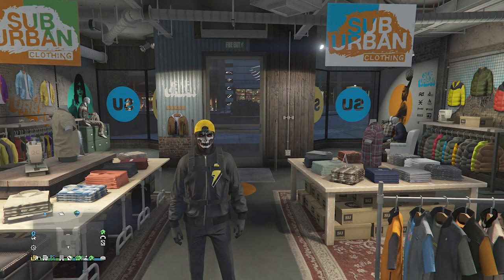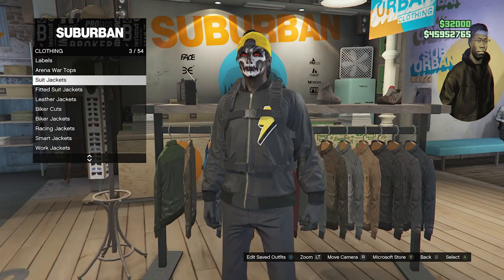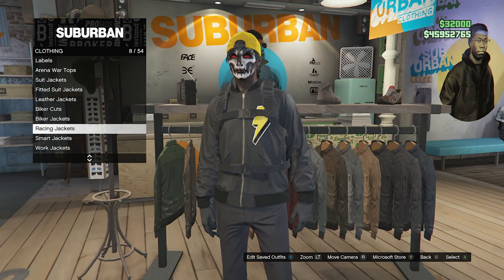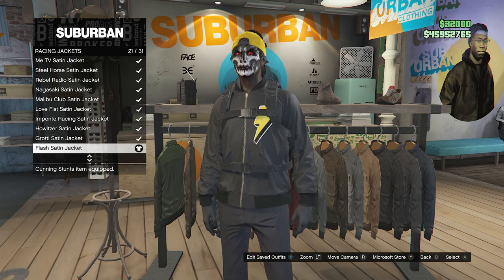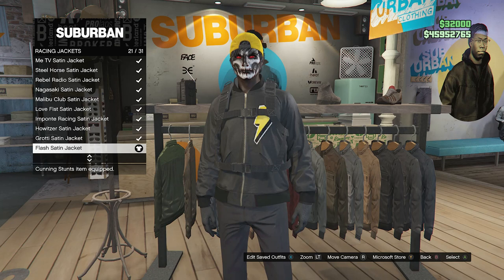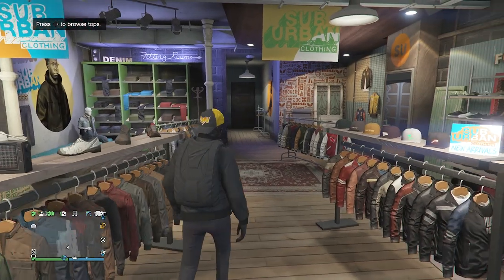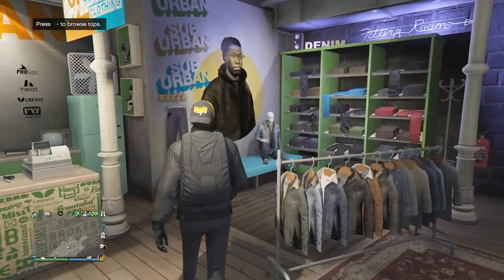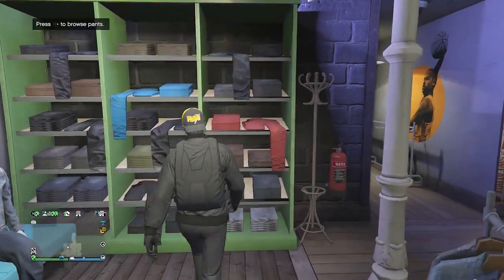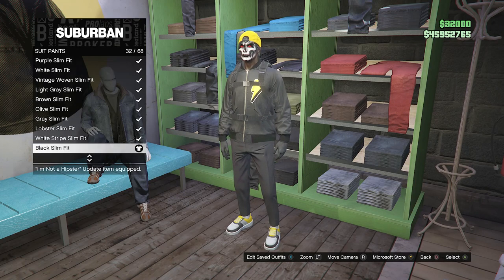For this outfit, whenever you make it to the clothing store, just head over to your tops. Once you are at your tops, scroll down to racing jackets on slot 8. Go ahead and click on racing jackets and look for the flash satan jacket on slot 21. After you equip the flash satan jacket, back out of your tops and walk over to your pants. For the pants, scroll down to suit pants on slot 6, click on suit pants, and look for the black slim fit on slot 32.